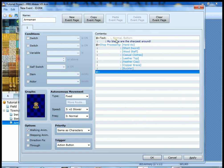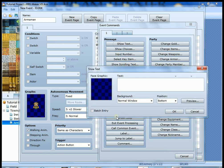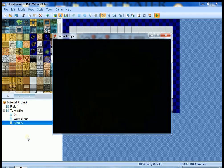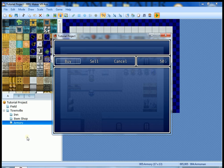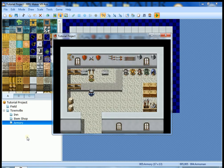Everything happens in sequential order — the text 'My blades are the sharpest around' goes first, then the shop processing runs, and when you're done we'll add another Show Text event that says 'Good luck out there.' Hit okay and let's test it. Hit the action button — 'My blades are the sharpest around.' There's all our stuff. We cancel out — 'Good luck out there.' That's all we're looking for.